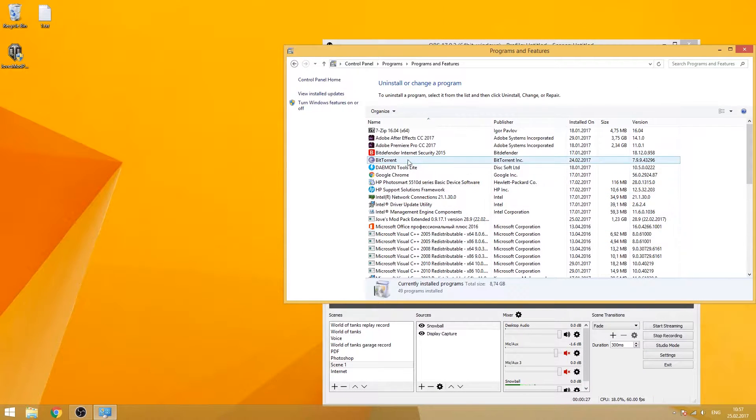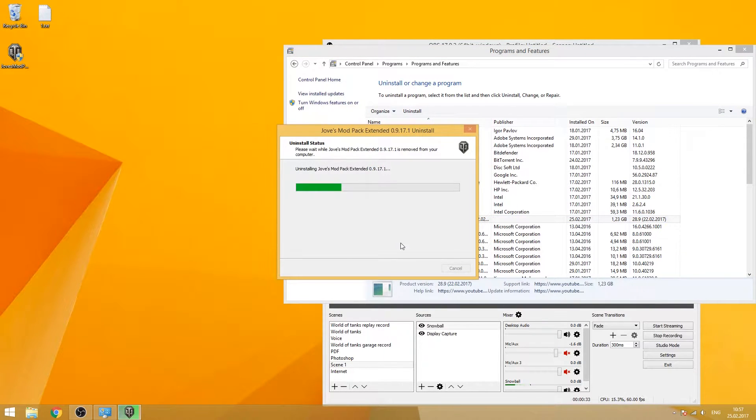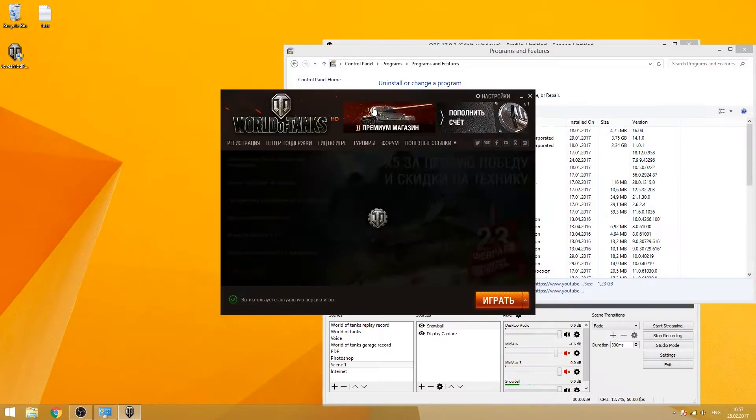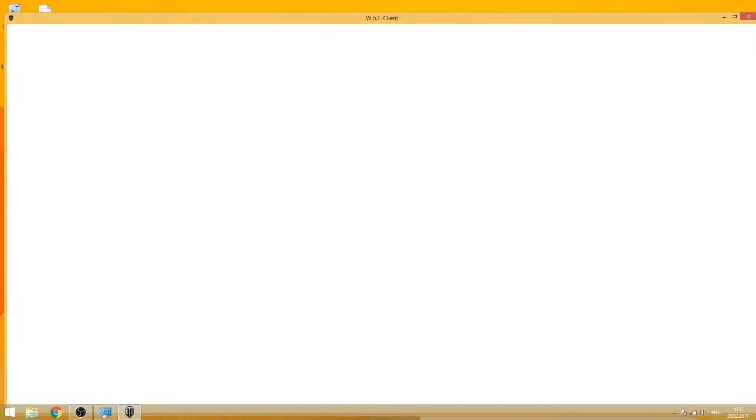I'll go to Control Panel, Uninstall Program, and find Joe's Mod Pack. There it is. We just click on it and uninstall. It's done. Let's run World of Tanks and check if I have any modifications in there. The launcher is still in Russian but the whole game is in English.